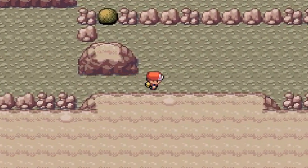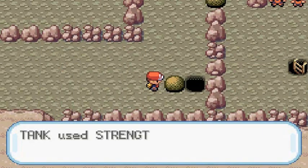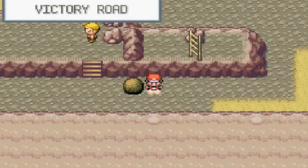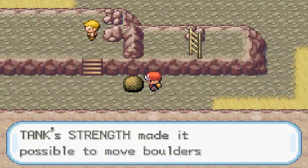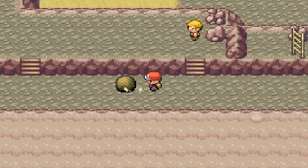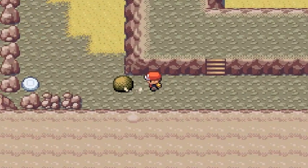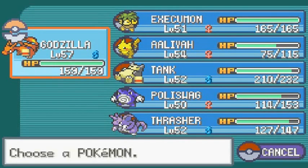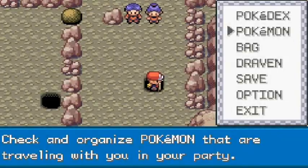We need to push this boulder and of course I don't have Strength activated anymore - let's press that. Our end goal is to get right here. We've already battled that Psychic Trainer, so let's move this, get to those stairs, and move on. Can't wait till I play Pokemon Sun and Moon because it takes all of this HM stuff away - it gives you a little bit more liberty for your attacks. We got a double battle ready, so let's switch out Pokemon.